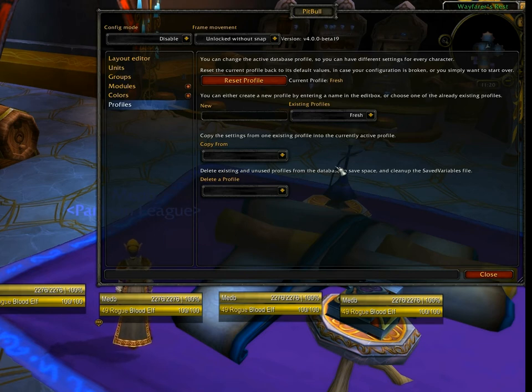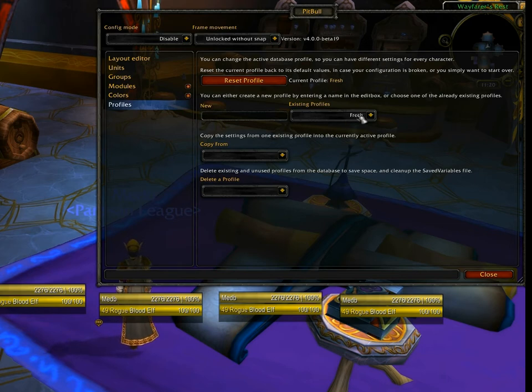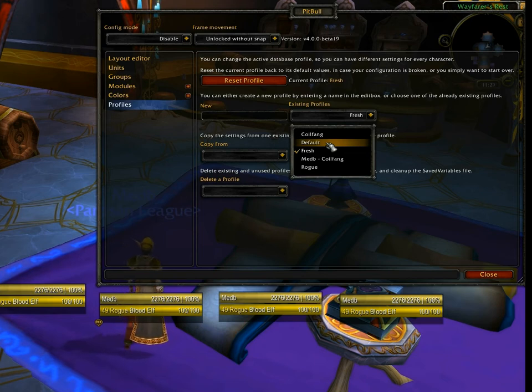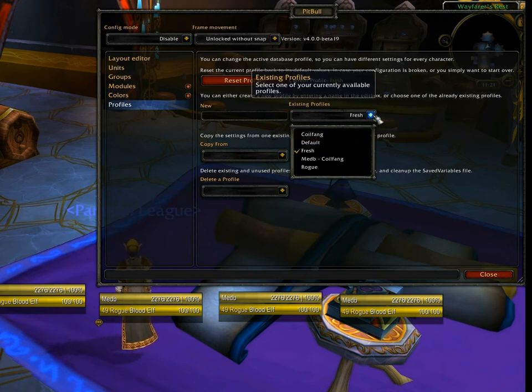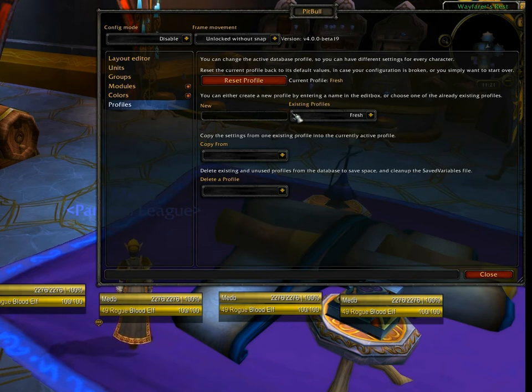This is where you will manage profiles. When you first install, under existing profiles, the current profile is the one selected — probably set to default. I have several other profiles available, including one called Fresh that resets to exactly how Pitbull looks on first install. I would leave it on default for now; there will be another module where we discuss profiles in more detail.